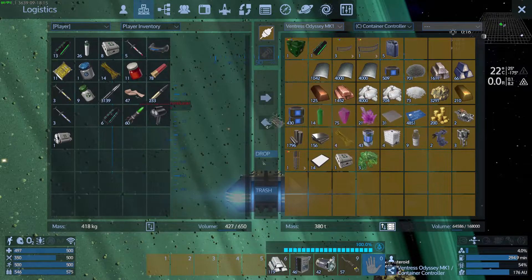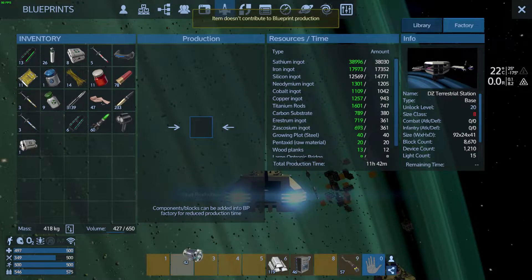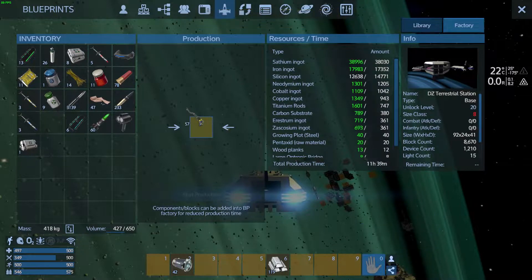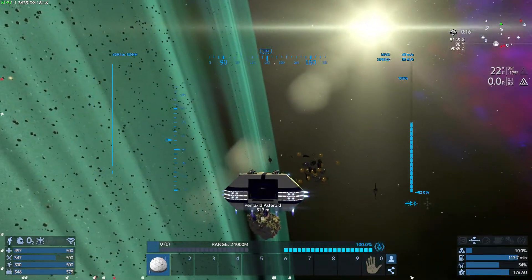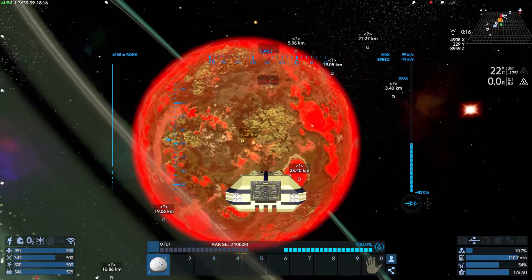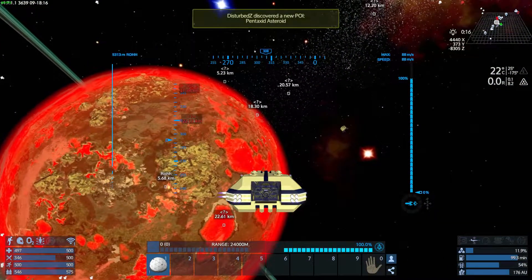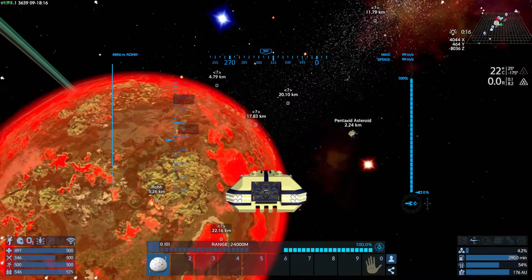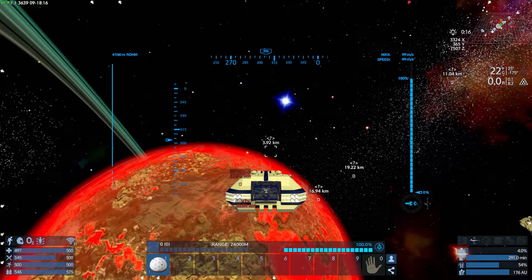I don't know if electronics counts towards silicon or not. We'll try. Oh, they do! That one doesn't. That one does, that one does. And here we go - we're still so far away, but it'll be okay. All right, we've got all kinds of little stuff out here. What do we got? Pentaxid asteroid? We'll come over here and check out this other deal before heading down to the planet.